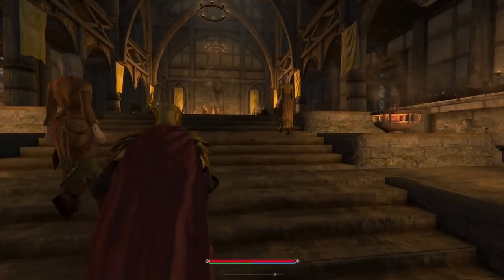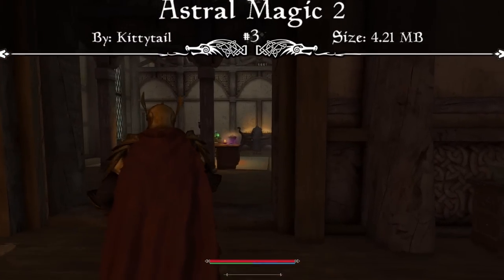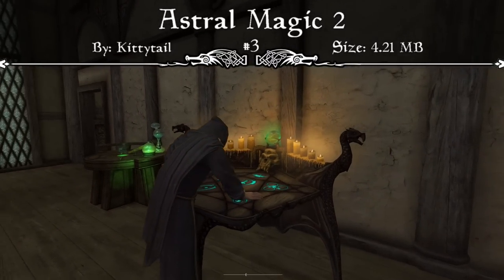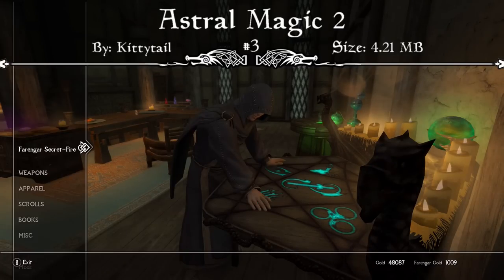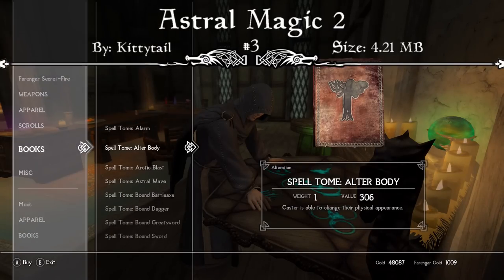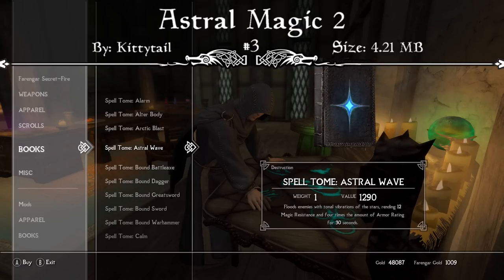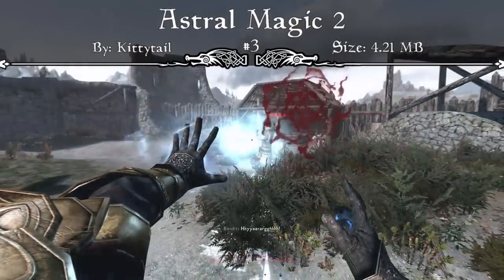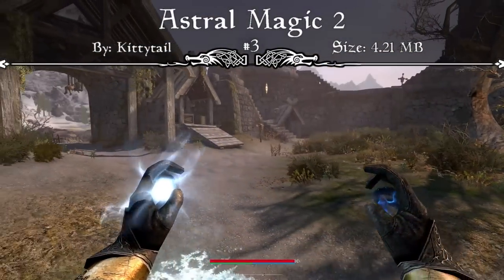Coming in at the number 3 spot, we have an incredibly badass new spell mod for you mages out there. This is Astral Magic 2. The mod page reads that you can now master the flow of magicka that shapes reality, draw energy from Aetherius, and smite foes with the power of the stars. Some of the spells include Astral Bite, which quickly fires a streak of Astral Light dealing damage to magicka and stamina, and Astral Crash, which calls down a piece of Aetherius as a comet that crashes onto the targeting area dealing magic damage.